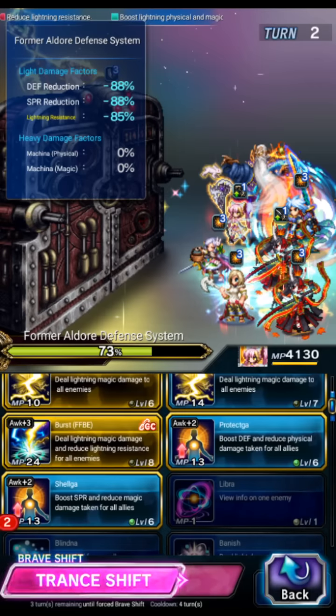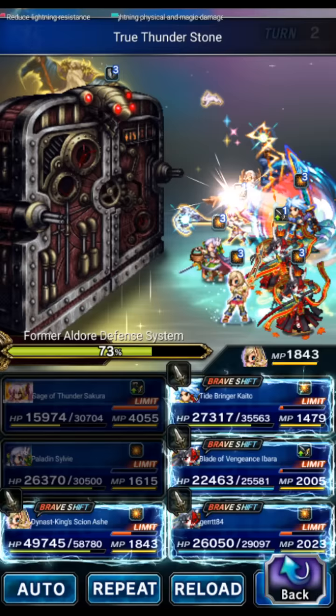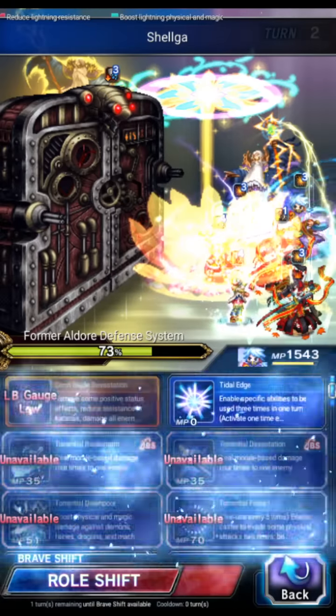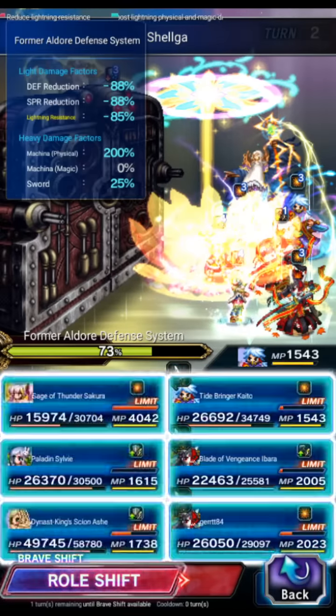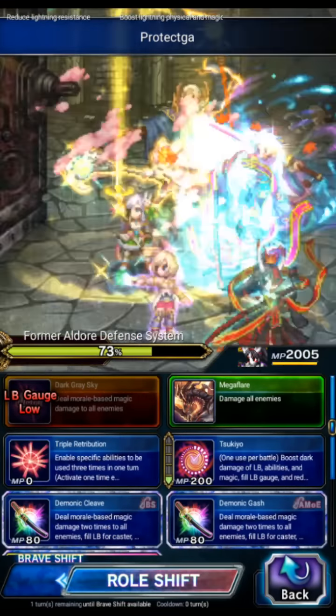We'll do Shelga and Protect. Let's have Ash go to base form for cover, then Shelga. Remember we got dispelled here. Kaito goes to base form and does machine killer. We'll use the Ibarras for Bolting. Sakura is quite low on health right now — but we got a barrier so we should be fine. The boss is going to counter attack, but barriers have us covered.